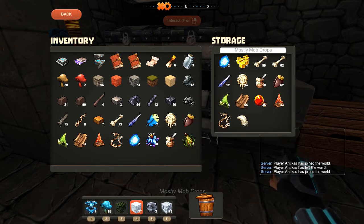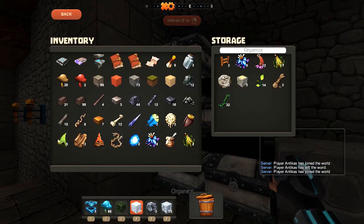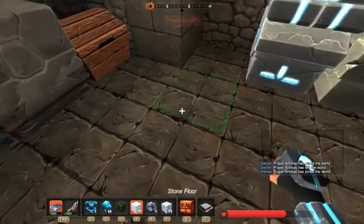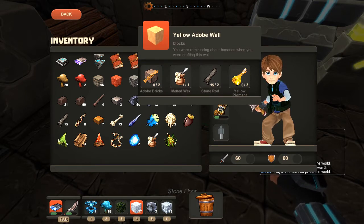Picked up a little bit... Organics... Oh yeah, yeah, yeah. And there's something else I want to show you guys. I found this stuff deep down underground when I was mining iron. So it's a new recipe for the yellow adobe wall. I'm not entirely sure how to use these guys.